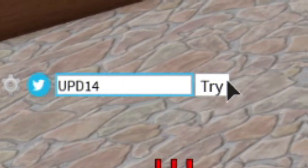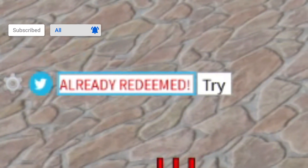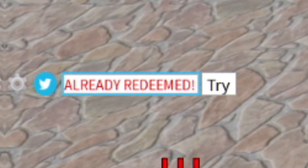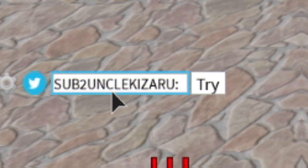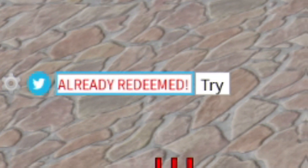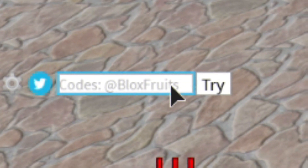The first code on the list is UPD14 — click and try that one, as you can see it says already redeemed. After that, the code is 'sub to official noobie' — click and try that right there. Then we have code 'big news' for redeeming. After that, the code is 'sub to this button' — not too sure about that one but try it anyway, and as you can see it says redeemed.